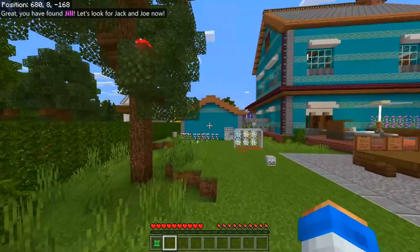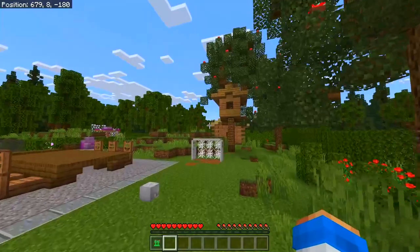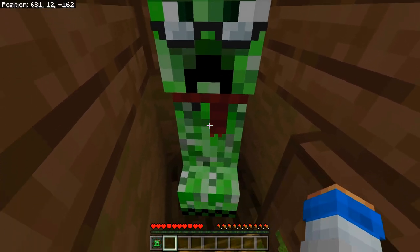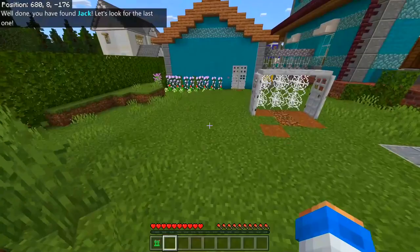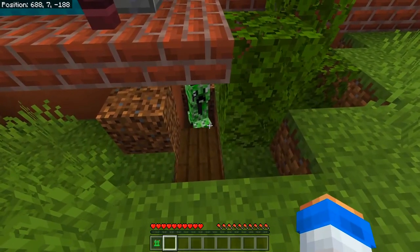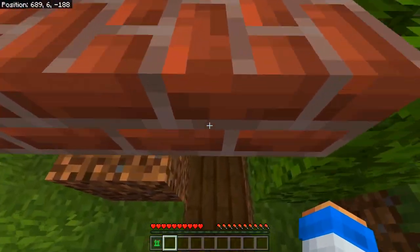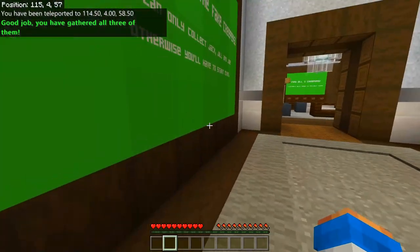I found Jill — two more to go. I don't think creepers can climb, so... oh there's a tree house and there is a creeper! That was easy. I think Jack is here — not the best hider in this game. Wait, is this Joe? Okay that was pretty quick. Good job — you have gathered all three of them! We completed level two!